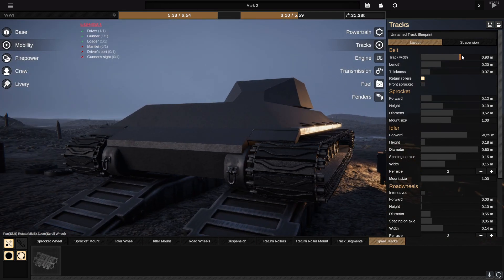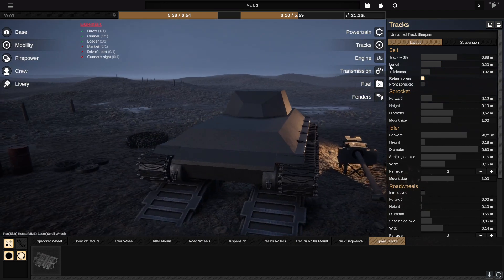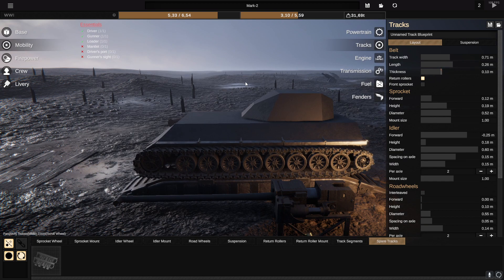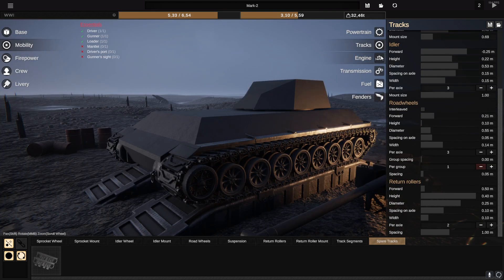In here we can also change the looks of our tracks. We can make the tracks this big if we want to — how wide do we want this to be? I don't feel like I want to go stupidly wide on this, but that is actually okay right there. Then we can change the length of each of the track segments just like that. Let's just keep this somewhat normal for now. I'm pretty happy with the looks of our tracks.